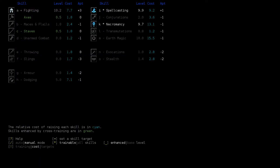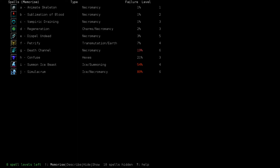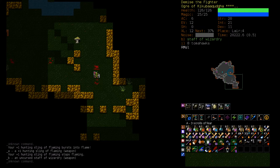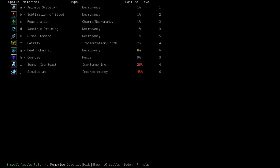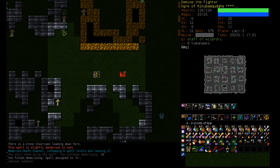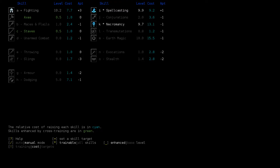Let's take a look at our skills. Almost 10 Necro, almost 10 Spellcasting. We should have the levels for Death Channel — which, with Wizardry, is now 8%. That's pretty solid. So we want to memorize that. I would also kind of like to Spell Undead once we get back into the dungeon. Let's get Death Channel — we need another 3 spell levels. We'll probably level up once again. Let's get 11 Spellcasting as well.